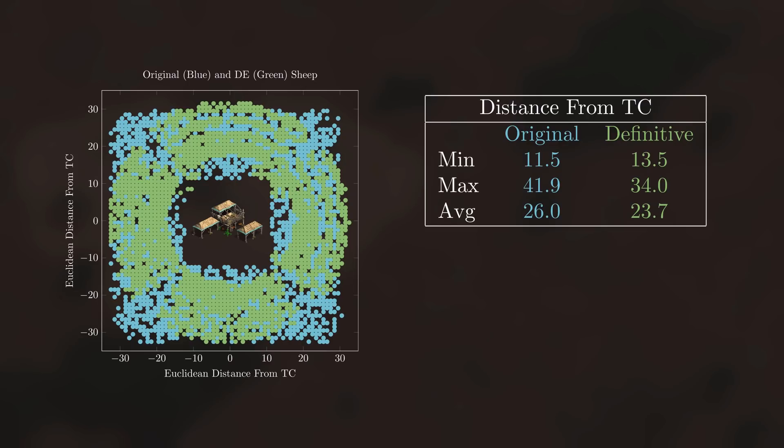Immediately we notice two things. The Chebyshev metric in the original map causes the sheep to spawn in a square, whereas DE manages to get the sheep to spawn roughly in a circle. Overlaying the two plots, we see that the sheep in the original game actually can spawn further away from the TC than they do in DE. At those diagonals we hit the 30 times the square root of 2 distance of about 42 tiles, whereas in DE all the sheep are contained in a ring with outer radius roughly equal to that of the original's outer square.